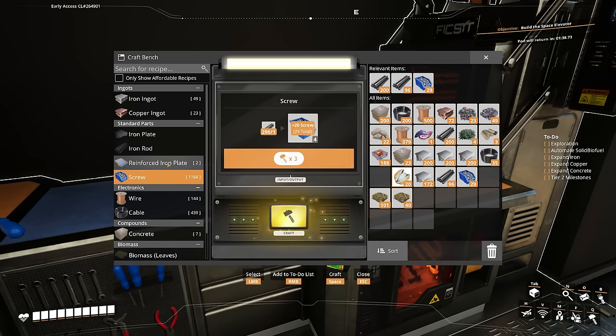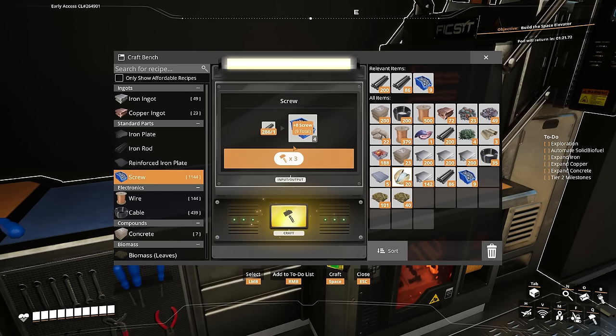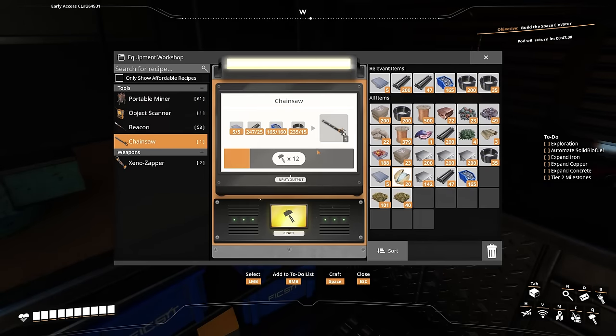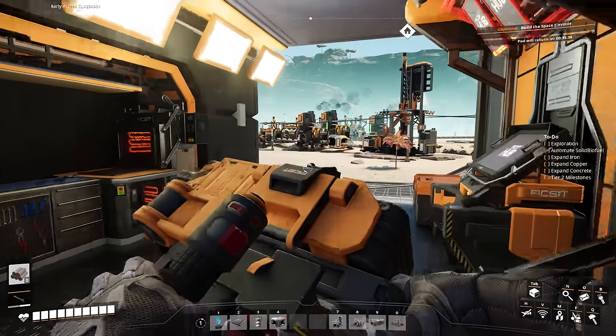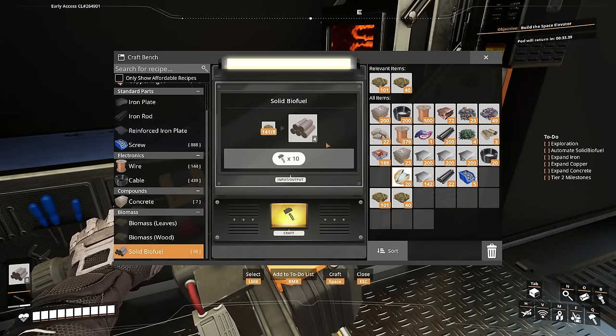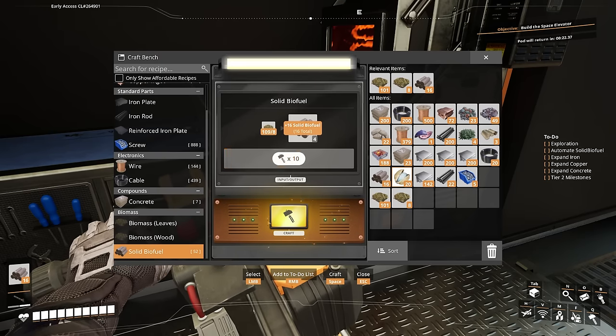We'll craft enough screws until we're able to do five reinforced iron plates, then we'll do the five plates, and now we're just going to craft until we have 160 screws. Then we're going to craft our chainsaw. Now the chainsaw requires solid biofuel in order to function. So we're going to go down to our craft bench — I would try to craft as much as you can here, somewhere around 40 to 50 solid biofuel if you're able to. But if you don't have enough biomass, just do what you can.